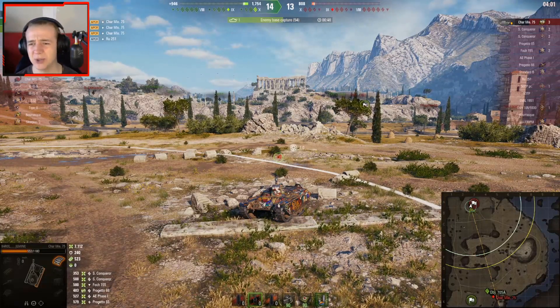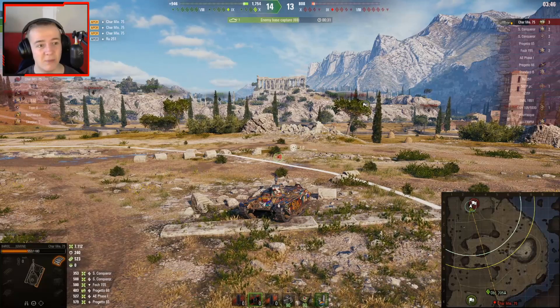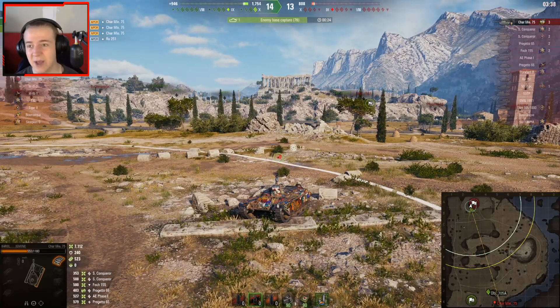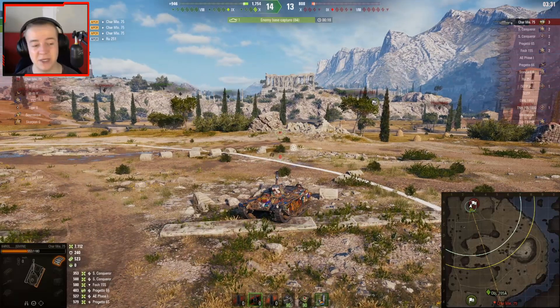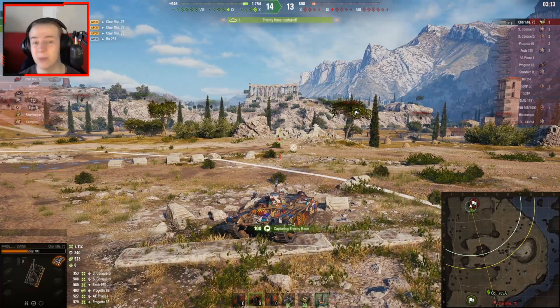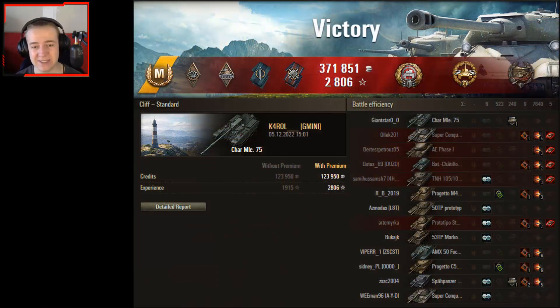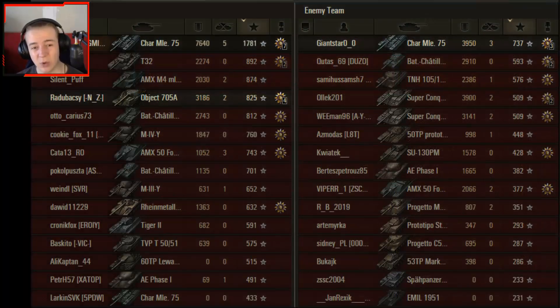Carol is left with no ammunition, but luckily an Object 705A is left on their team. Carol himself shut down the Standard B, and the Object 705A picked up a kill toward the end, locking down the enemy Char Emily 75. This allows Carol to cap until the end. In the post-game stats, Carol picks up the Ace Tanker, Tank Sniper, High Caliber, and Invader medals. We saw 7100 damage in-game, but Carol also destroyed the TNH 105 blind, for a total of 7640 damage.